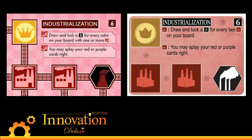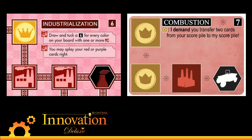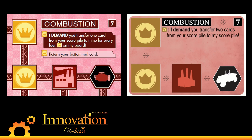We've got two more cards in the base edition that have changes. The first wasn't going to get changed, but everyone was like, you should really change this. Everyone's favorite card, Combustion — probably one of the most powerful cards in the game — which before read: I demand you transfer two cards from your score pile to my score pile. It's one of those cards that is a stopper for somebody who's grabbed the first four or five achievements. Frequently somebody will rush one through four, they've got four achievements and only need two more to win.